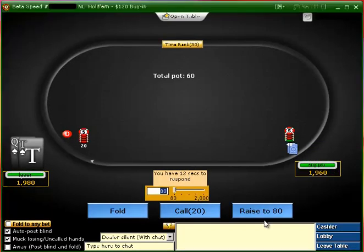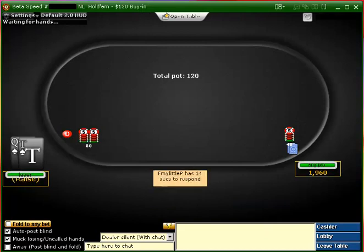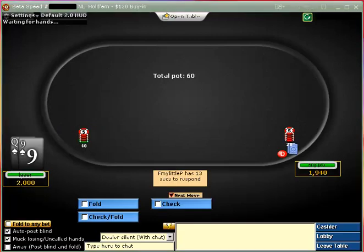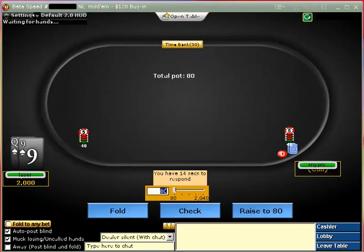Alright, I'm playing just one table. It's a speed — better speed — $120 buy-in versus a very accomplished heads-up sit-and-go player. So we'll see what happens. He definitely is better than me.